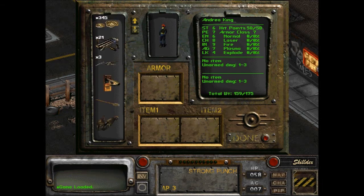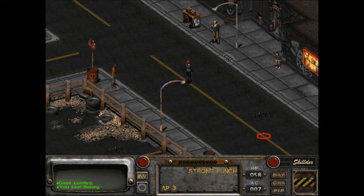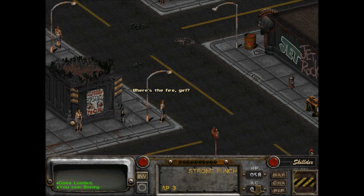Let me check my money. I have 345 dollars - coins, legal tender, what have you. And yeah, I've been hearing gunfire, not sure where it's coming from.